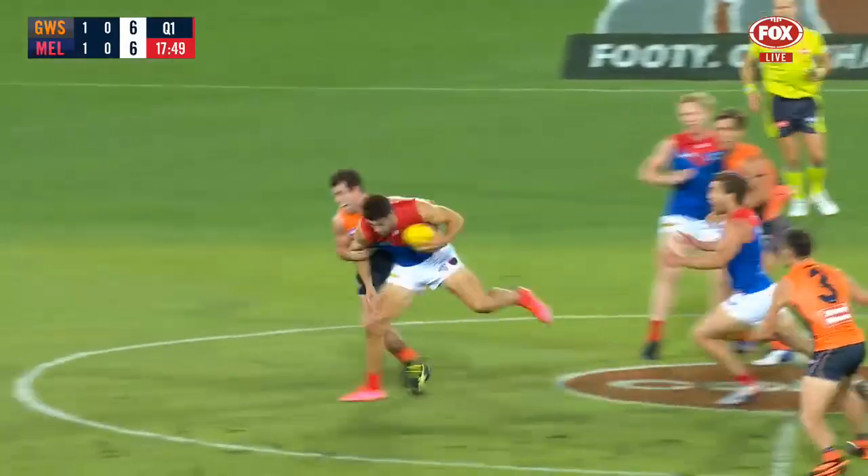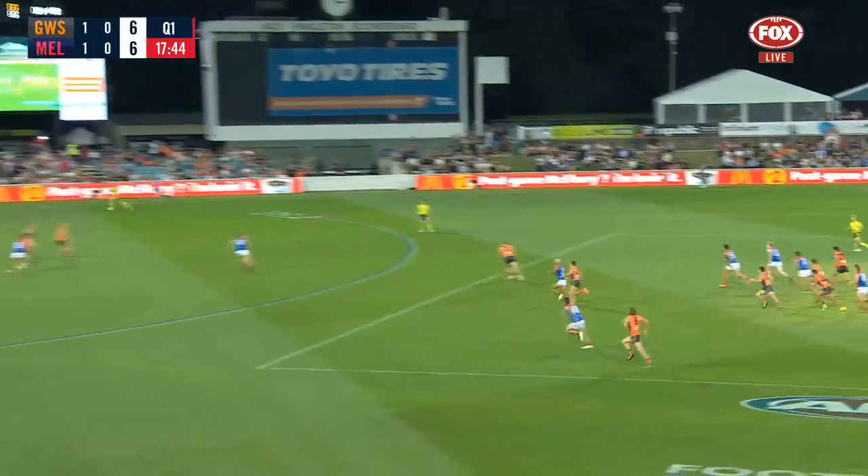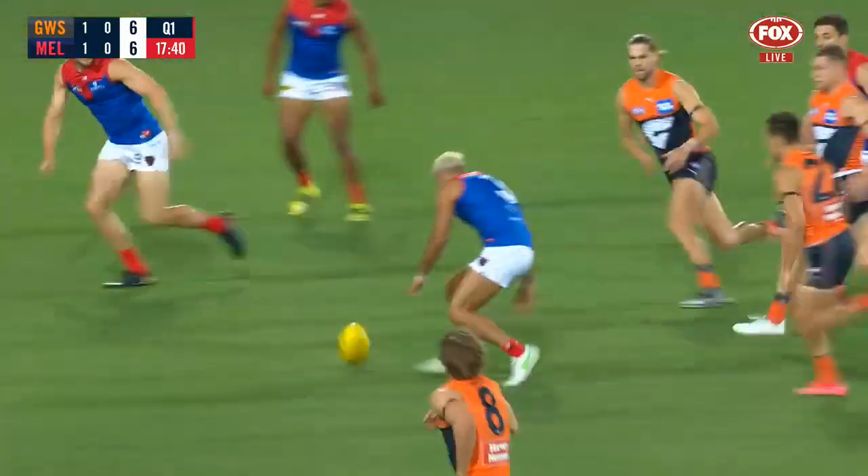Don't worry about it — I don't think that'll bother Toby Green. We're all level. Another strong tackle. Rick Daniels got Petrarca. Cornelio. High ball inside — 50. May there. Himmelberg with the matchup.